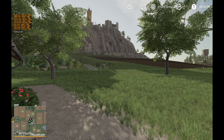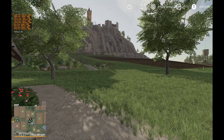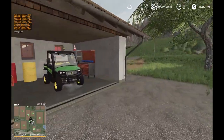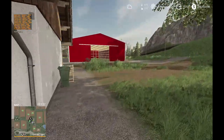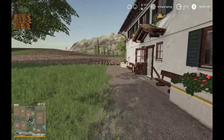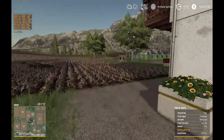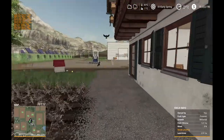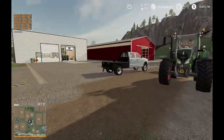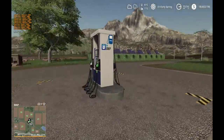Hi guys, what's happening here in the Felsbrunn map, which I believe is based on an Austrian or German farm. I've started from scratch here, kind of a fresh farm — haven't done too much here yet compared to what I call my California farm. I kind of bounce between the two.